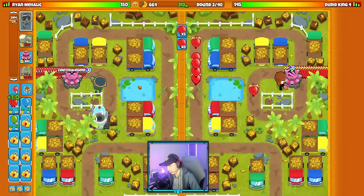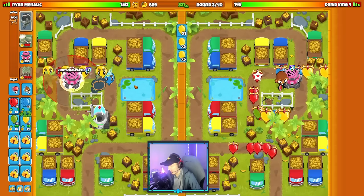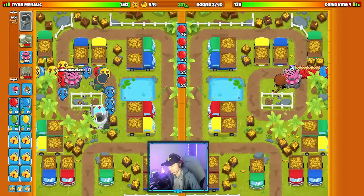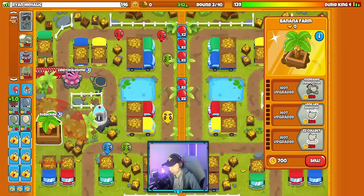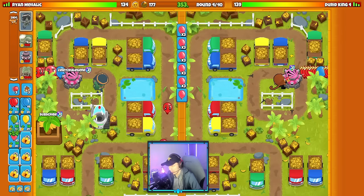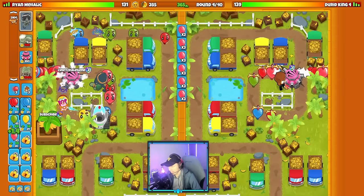We're going to send them some yellow bloons this round just to force them to upgrade their Tac share, then upgrade to faster shooting on ours. We forced their 2-0-0 Tac share. After that, I'm going to start saving up for my first farm — hopefully I can get it down before the round ends. Yeah, perfect, just like that. Now we'll save for even faster firing on our end, which is totally fine.